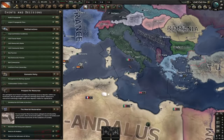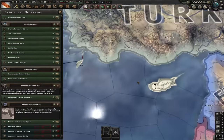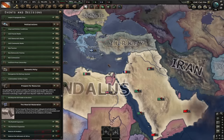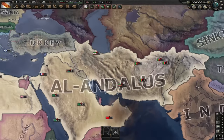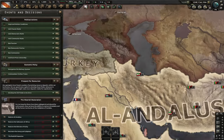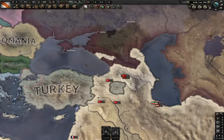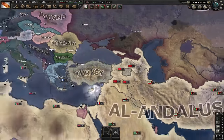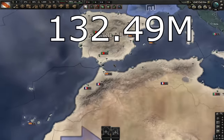Restoring the Emirate of Sicily gives them cores on Sardinia, Corsica, Sicily, Malta, Crete, Dodecanese and Cyprus. The Umayyad Caliphate gives them cores on Egypt, Arabia, Iraq and the Levant. Rashidi expansion gives them cores on Iran, Afghanistan and Pakistan. And the northern expansion gives them cores in Eastern Anatolia and the northern Caucasus, increasing their maximum core population to 132.49 million people, just like with Al-Andalus.